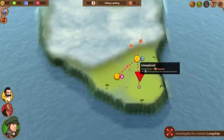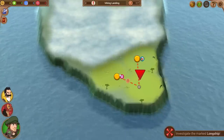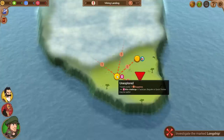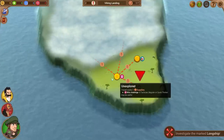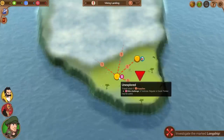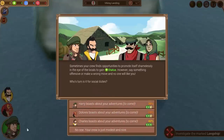We have an unexplored area costing one supply with a wits challenge — a tactician, beguiler, or quick thinker may be useful. Dolores is a quick thinker, so let's try it. Sometimes the crew finds opportunities to promote itself in the eyes of the locals to gain status. However, say something offensive or make the wrong move and no one will like you. Whose turn is it for social duties?